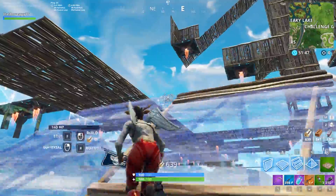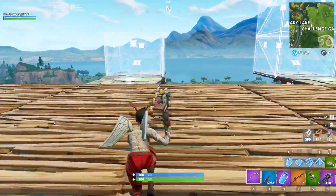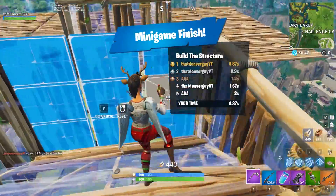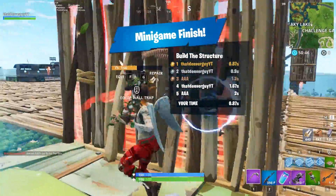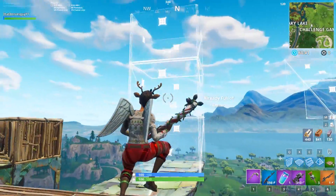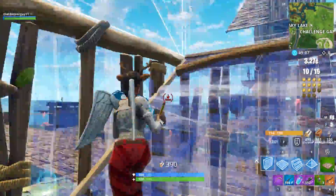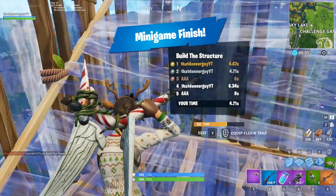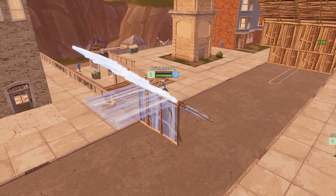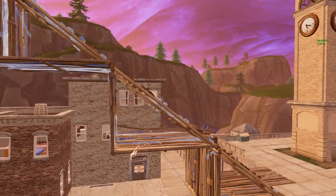Tip number sixteen: don't miss the new training platform in playground mode. I mainly practice the 180 one-by-one box when getting warmed up for a game — it's a good way to test your sensitivity and timing. See if you can beat my time and let me know in the comments. When you're done, head over to the ramp rush station. Tip number seventeen: in almost every game you'll have to ramp rush — either to beat an enemy's ramp rush or just to get to high ground.